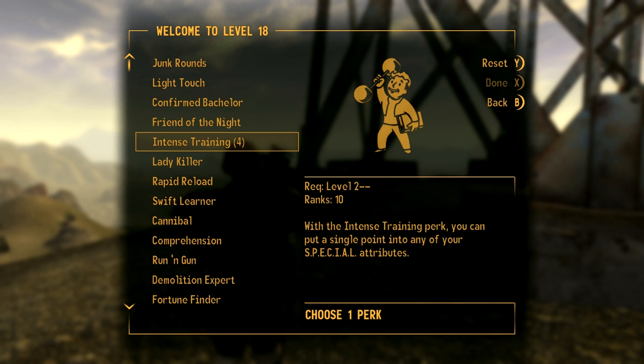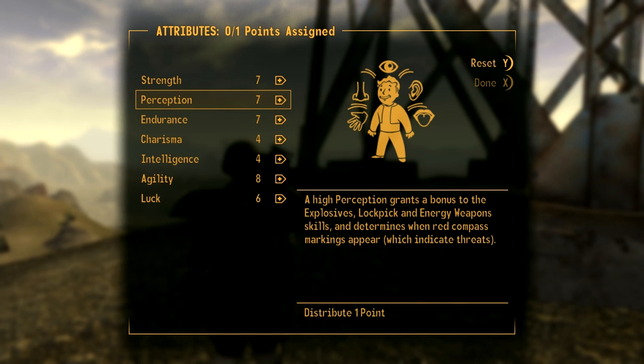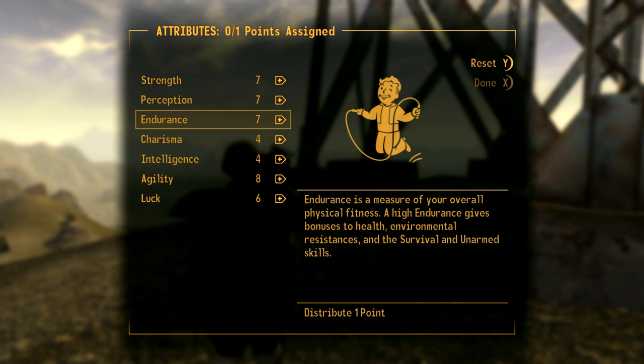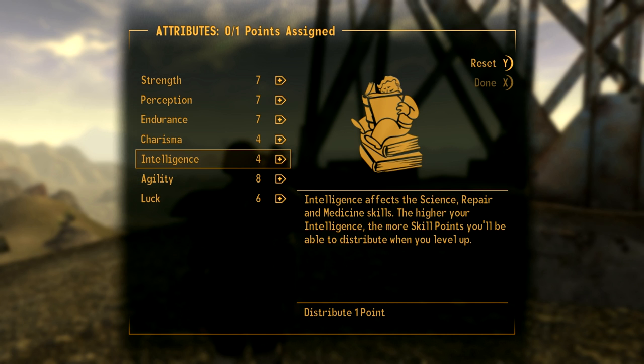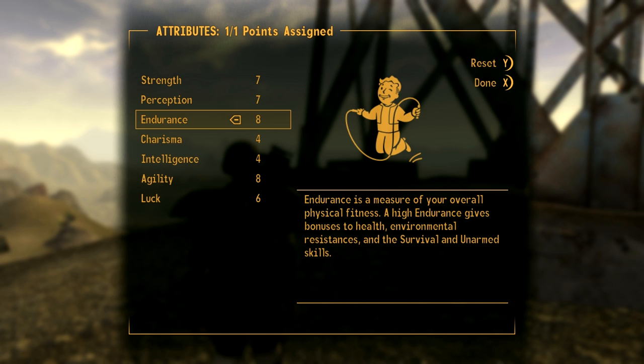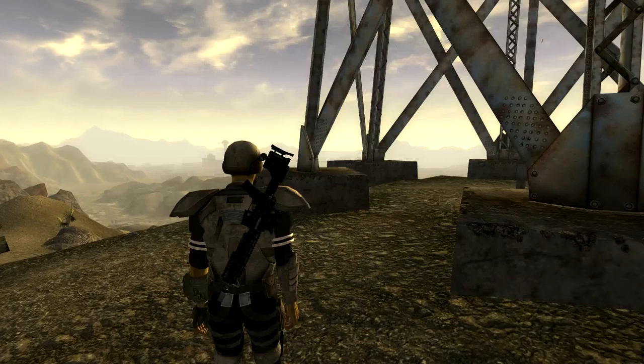We want to do a lot of Intense Training. This character is a real — well, he's kind of a master of all trades if anything. He's a lot sturdier, so we can get more health and more resistances. We'll go eight Endurance.